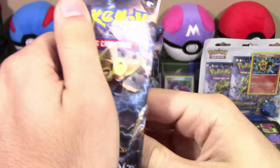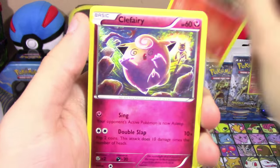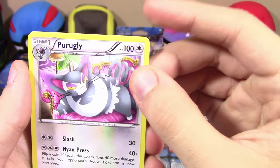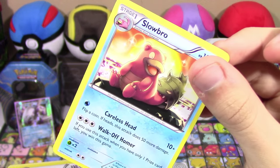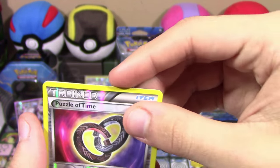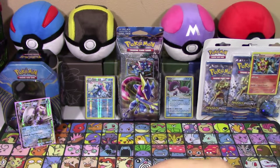Never been a Luxray fan. We got Growlithe, Clefairy, Froakie, Chikorita, Shellder, Slowbro, Purugly. Scizor Spirit Link — Scizor. Reverse Holo Puzzle of Time — very nice. And Luxray. Go figure — Luxray in a Luxray Break pack.